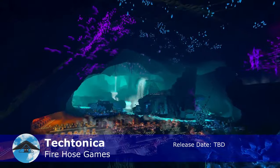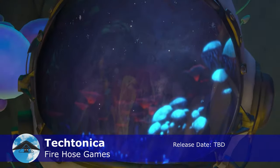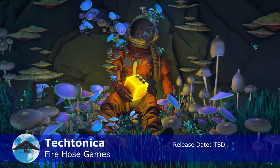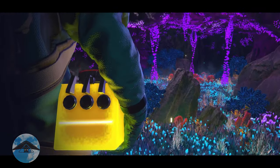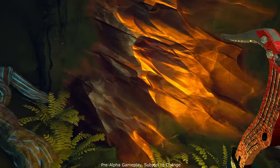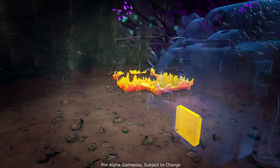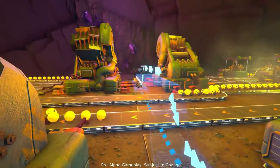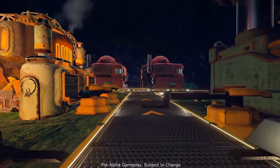First on our list is Tectonica. You'll be spending most of your time beneath the surface of an alien planet mining and exploring in this first-person factory builder. Tectonica is being developed by Firehose Games. It's been under development for about two and a half years and there's currently a team of 17 plus people working on it. That is a good-sized team and it holds a lot of promise. I've been following this one for several months and have been anxious to feature it, but it's only recently that they've begun to reveal some early gameplay footage.